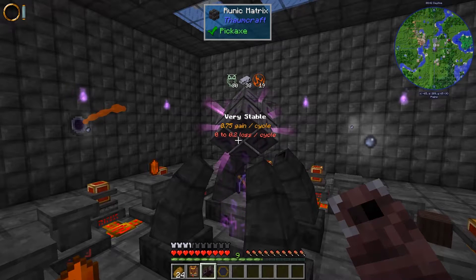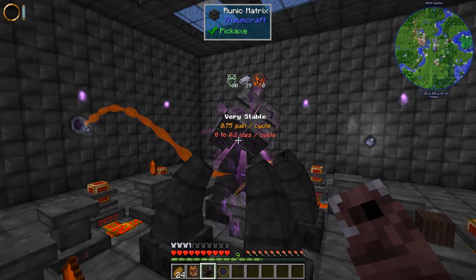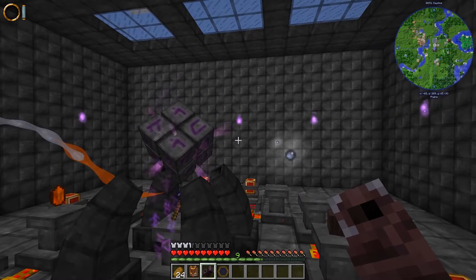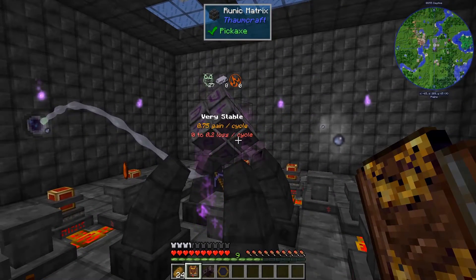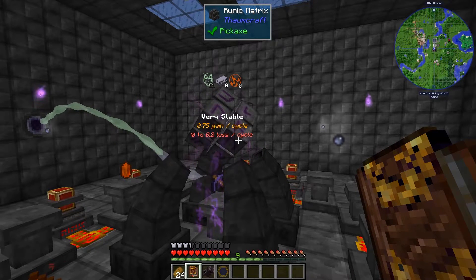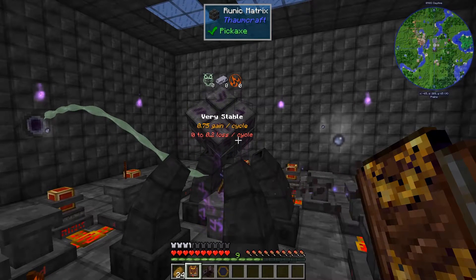The Pickaxe of the Core has a couple of effects, although I'm not sure if it has a unique effect or not — I couldn't tell from reading the Thaumonomicon. Basically, one thing it can do is when you are mining ores, there is a chance that instead of mining the ore, you'll get a native cluster, like we made with alchemical metallurgy.